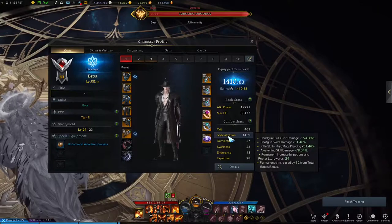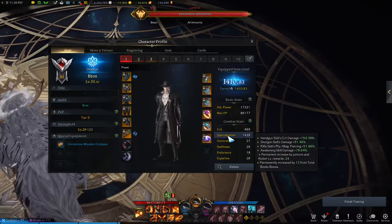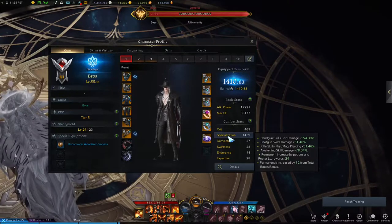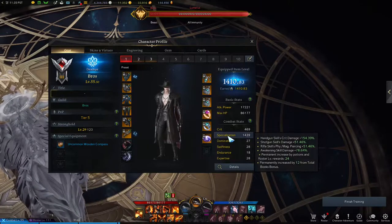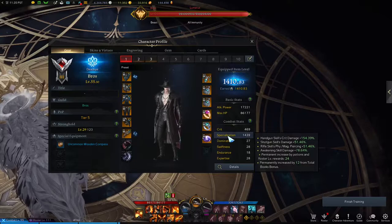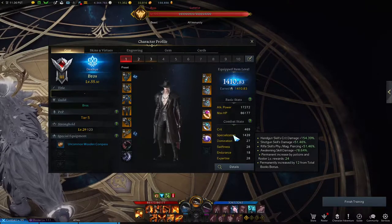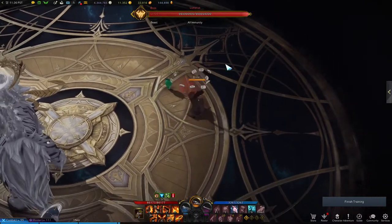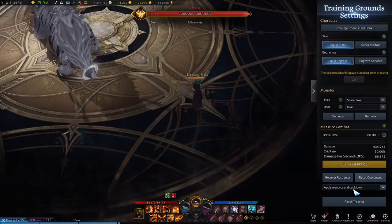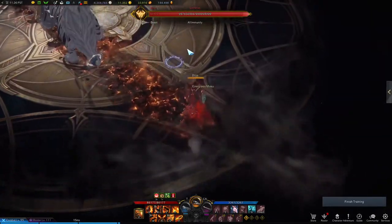I also have to talk about the stats. The main stat you want is Specialization — fairly simple to understand. It increases handgun skill crit damage by a certain percentage and shotgun skill damage, which is really good since shotgun is your main DPS. Rifle gets armor penetration from specialization but that's very irrelevant since you barely use it. You also get awakening skill damage, which is your ult. You have two ult options — one looks cooler but takes too long to get off.